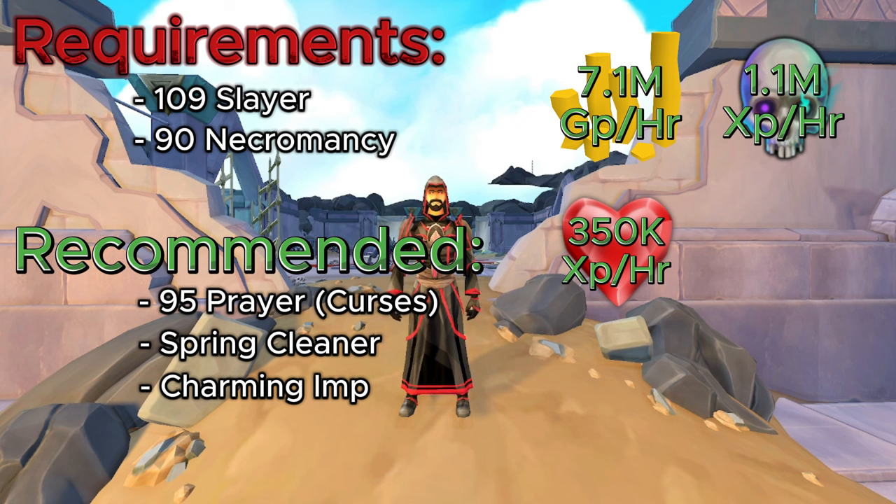Also, if you have it, the Spring Cleaner — I believe everybody has the Spring Cleaner by now. You get it through Treasure Hunter, or maybe from Diango. They drop tons and tons of alchables, so the Spring Cleaner is highly recommended here. If you have a Charming Imp, they do drop charms here and there, so you can get a little bit of passive Summoning experience while doing this AFK method, but it's not necessary to bring it.